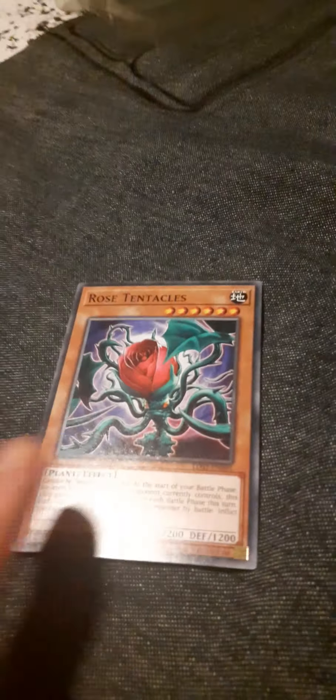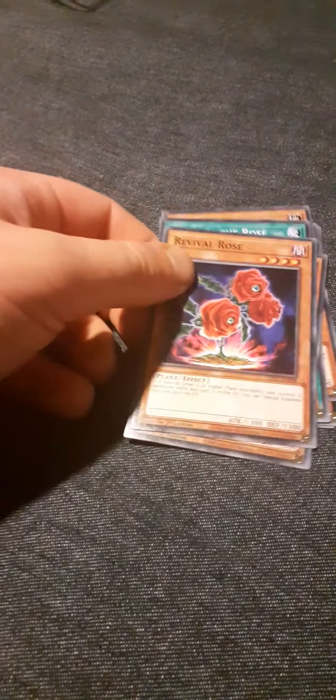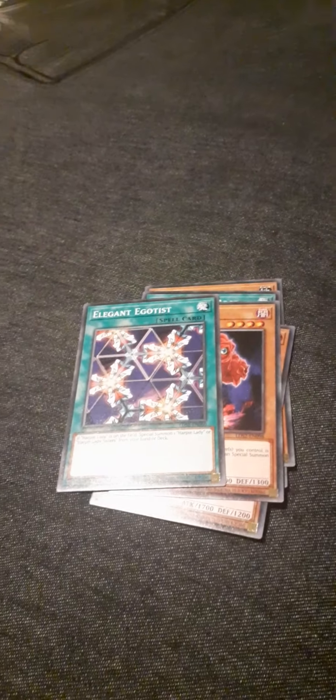Pack number one. We've got Hyper Tentacles, Rose Tentacles. Card two: Number 81, Super Dreadnought, Super Dora. Next card is Rose Archer. Card four: Mark of the Rose. Card five: Which of the Black Rose. Next card: Revival Rose. A lot of Rose cards. Card 7.